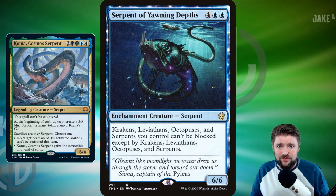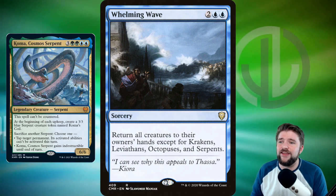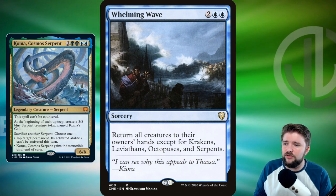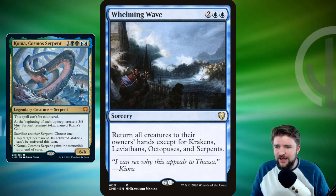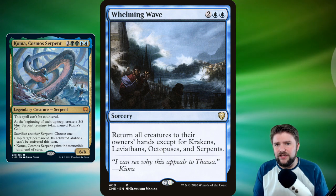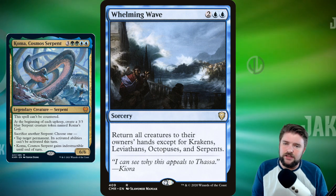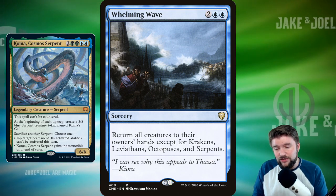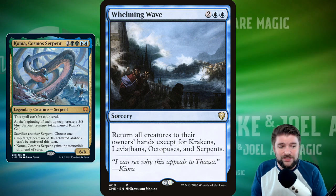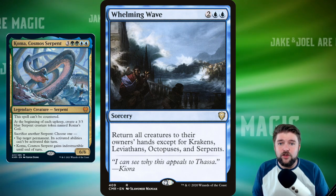All of these giant creatures attacking through unstopped is awesome. Also run Whelming Wave — two blue two other — return all creatures to their owners' hands except for krakens, leviathans, octopuses, and serpents. That's exactly what you want in this deck. If you want a super strong deck, go with AC as commander. But if you want a super flavorful deck with all the Norse mythology built in, go with Coma — just make sure you can ramp it, protect it, and get a lot of those three-three tokens as often as you can.